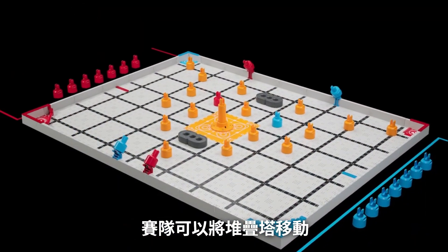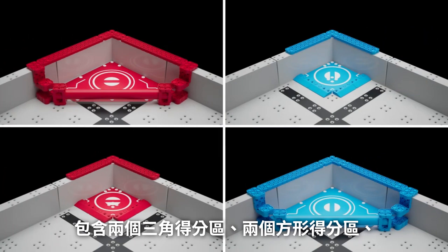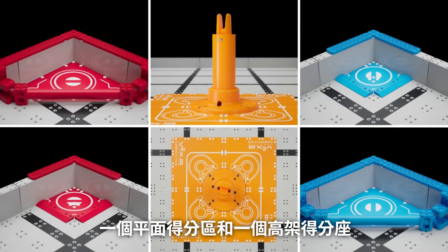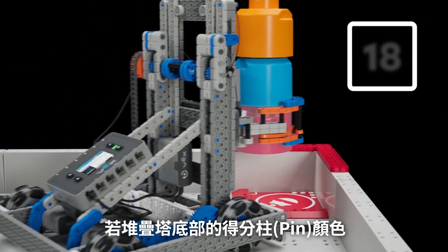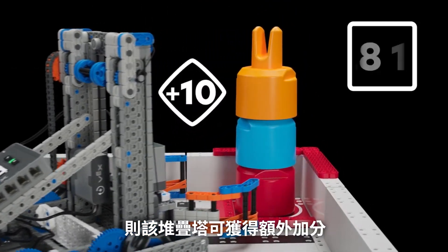Teams can move their stacks into any of the six goals around the field. There are two triangle goals, two square goals, a floor goal, and a standoff goal. Each goal has a color that matches one of the three pin colors. If the color of the bottom pin in the stack matches the color of the goal, that stack earns more points.